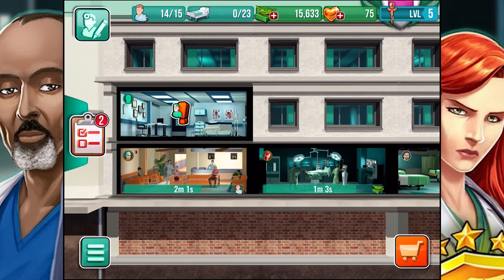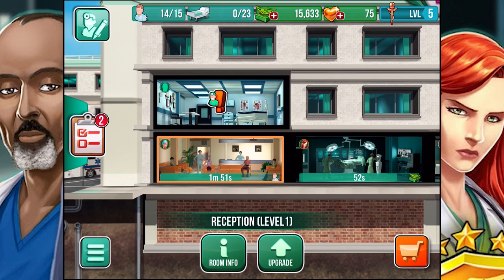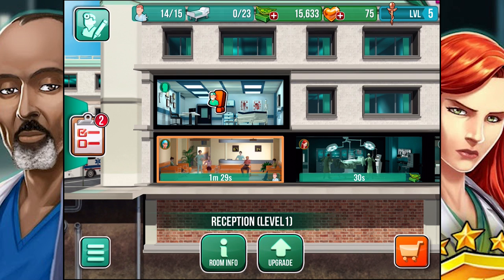So let me show you what's going on. This is your hospital as we go. Right now we've got a few rooms in place. We've got the reception — that's where people come in. For each one of these, you actually staff them. If I hit room info, it'll say right now we've got one staff. Here's the number of patients we can handle, and we're attracting a patient every five minutes, 52 seconds. So that's how you get people in so you can diagnose what's wrong with them, and then if they need to go into surgery, you can do that.